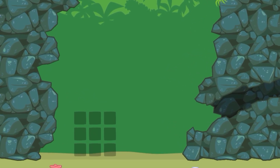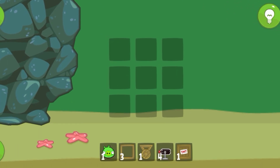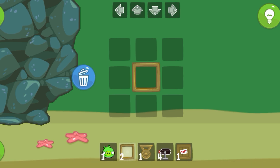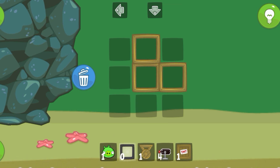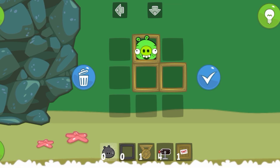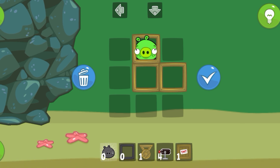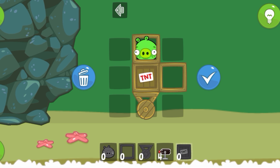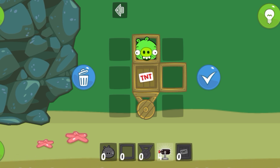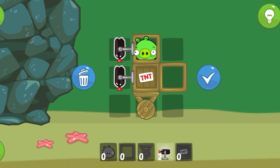Place all three boxes like this. Put the bad piggy in the upper box. Now place the wheel like this. And the TNT in the middle box. Now arrange all four coke bottles.